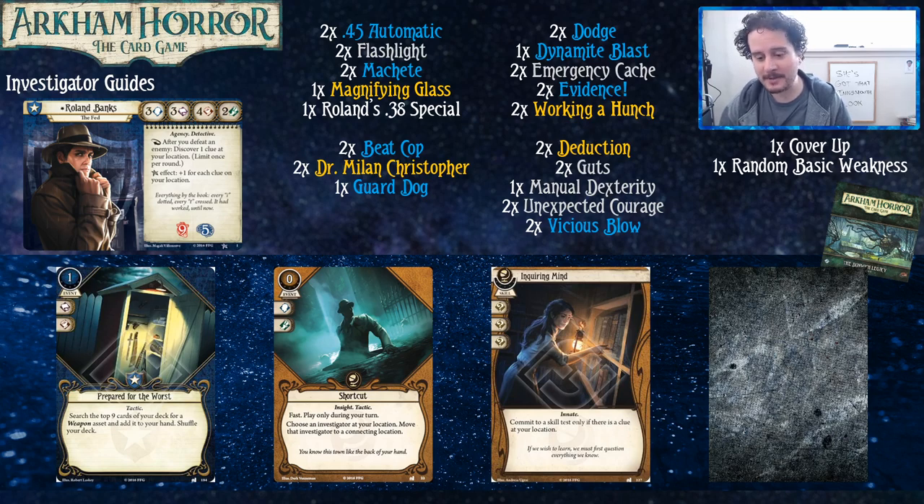Inquiring Mind is a pretty good card for Roland because you're probably going to be fighting enemies on locations with clues, and this gives you three wild icons on a location you're likely standing on. The general rule with Roland is you want to end your turn on a place with clues, so that if a monster spawns on you, you're already there. You could probably cut a Manual Dexterity or some Unexpected Courages for it. Shortcut also supports that behavior — if a monster spawns elsewhere, you can use it to carry the monster over to a clue location, then kill it.